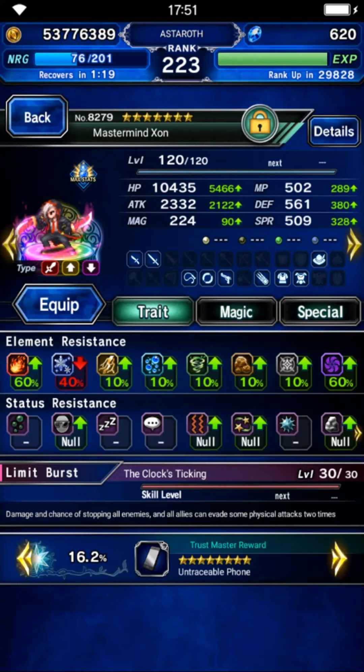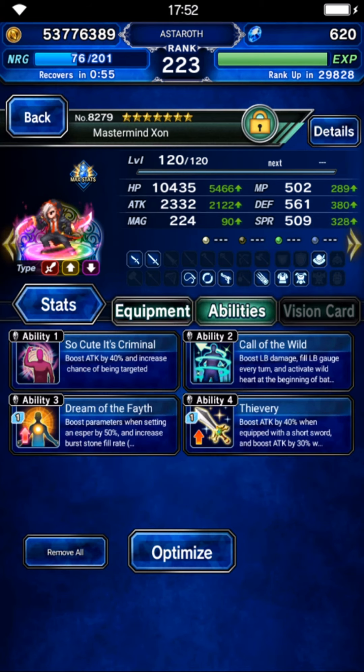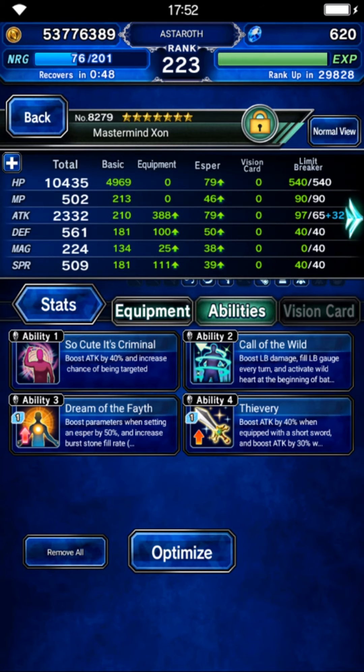For Mastermind Sword, you don't need to build him for physical evasion and provoke tank. The key point is you need to have as much limit gauge fill and limit gauge fill each turn as possible, because we need to fulfill his limit gauge on turn 1. Use Call of the Void on turn 1 for LB fill, because we need dual-stack mirage.